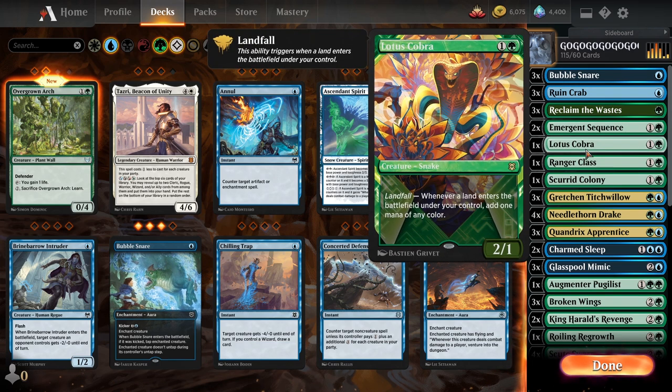Then we got Lotus Cobra. I got it down to one because honestly, temporary use mana versus treasures versus actual land — this is on the lowest tier, obviously. It's just not that good in this specific deck. It's not like a Blitz deck.